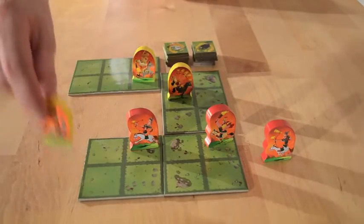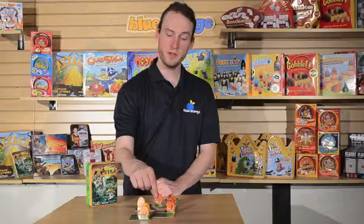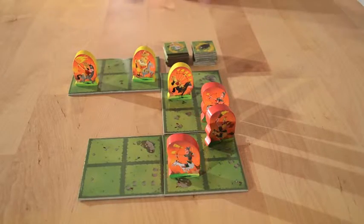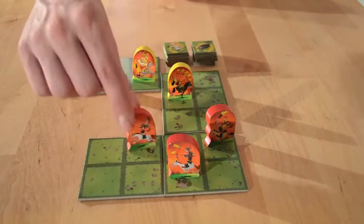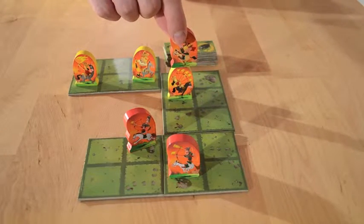Once all six knights are on the board, the game begins. On your turn, you will move one of your knights just like a knight in chess. Tokens must always end their move in an empty square — they can never end their move in a square with another token inside of it.